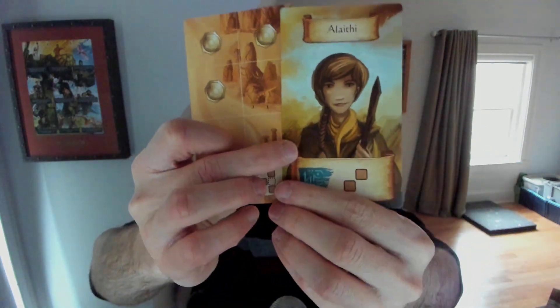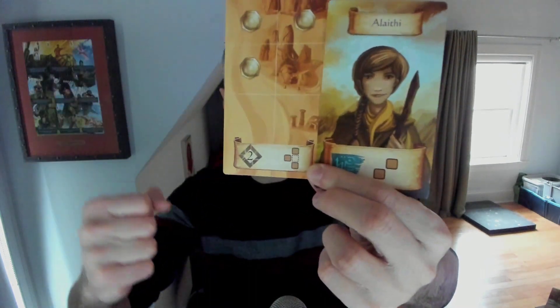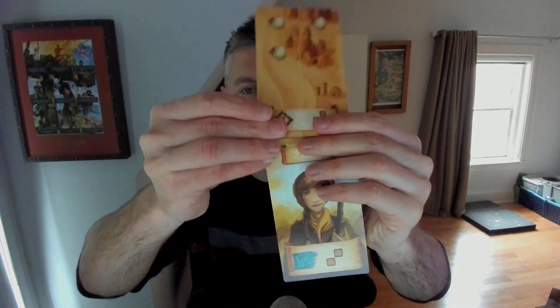On your turn, you are going to activate one of your characters to cover up two spaces on the board in this exact configuration. So you can see this character has this configuration, so I would need to place a token here and then a token here, and it's always facing the same way. If my character is facing this way, I can't twist my character around or twist that configuration around — I have to place it exactly how the configuration is shown relative to my perspective of how this map is drawn.